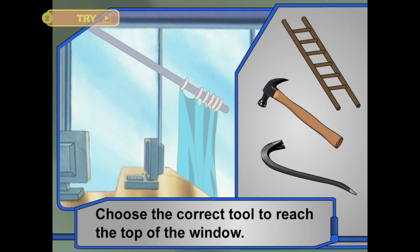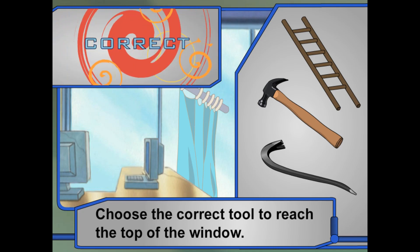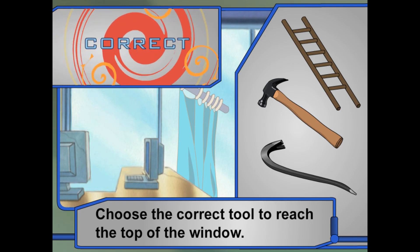First, they need to reach the top of the window so they can put the curtain rod back in place. Which tool should they use? Click on the right one. That's right — they can use the ladder, an inclined plane, to climb up and reach the curtains.